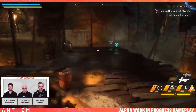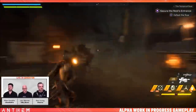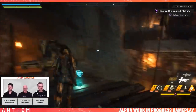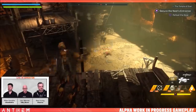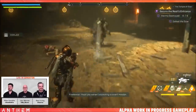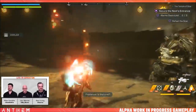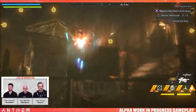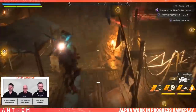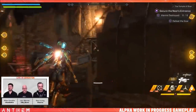The map size between the three games is fairly similar, but taking into consideration that you won't always be flying, you're hitting closer to 10.5 to 11 minutes of travel. That aside, unlike Fallout and The Division, Anthem gives you the ability to fly — meaning as well as a horizontal play space where it takes 10 minutes to travel, we also have vertical space.